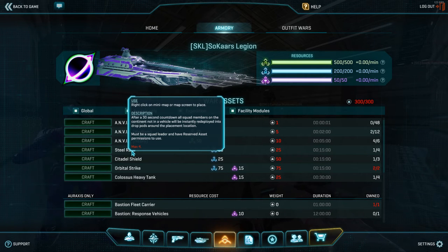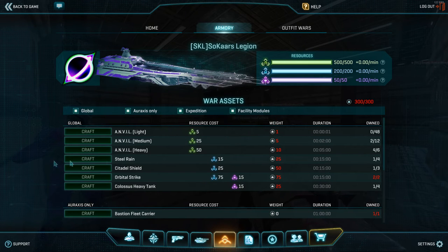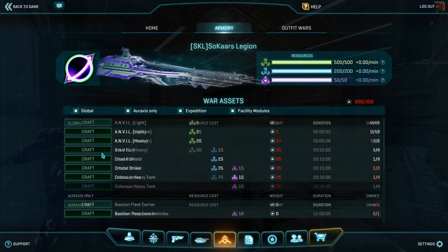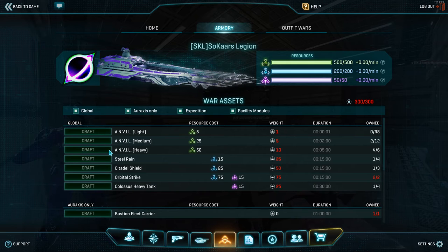Quick question: do different levels of officers have different privileges? For instance, as a Broodlord I can do anvils and some other things, but I can't do Steel Rain, right? Can you say what levels get all the permissions? Yeah, so very quickly: Broodlords have access to the anvils and the modules as far as the assets go in the armoury. Hivelord and up have access to all of the assets — the Steel Rain, the Citadel Shield, the Orbital Strike, and the Colossus Heavy Tank. Swarmlords for sure have access to the entire armoury. There are certain things within the armoury page that can only be accessed by Abathur and up, but as far as the assets and deployable things go, everything is accessible by the Hivelords and up.